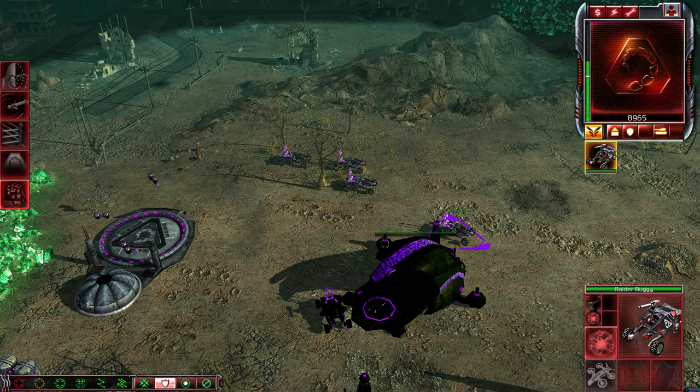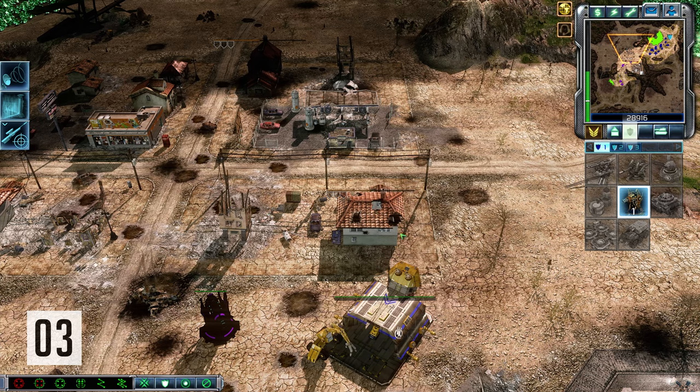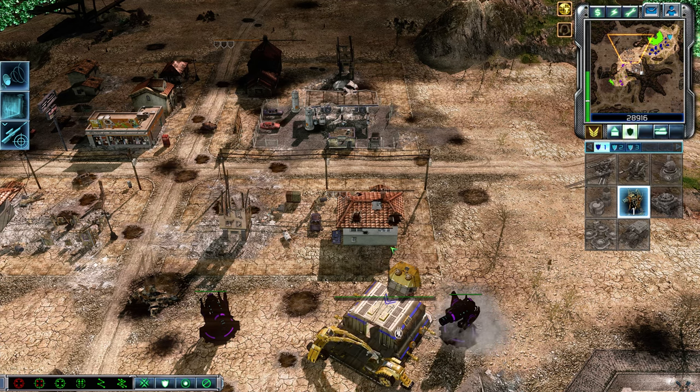A secondary EMP on that MCV will shut it down — and that is the second thing you may or may not know about Kane's Wrath. The next thing has to do with sonic emitters. Last time we saw sonic emitters cancelling ion storms, but now I've got a real-time test: sonic emitters versus sonic emitters — specifically about making sonic emitters deal less damage to other sonic emitters.